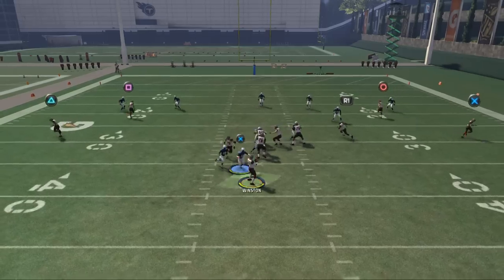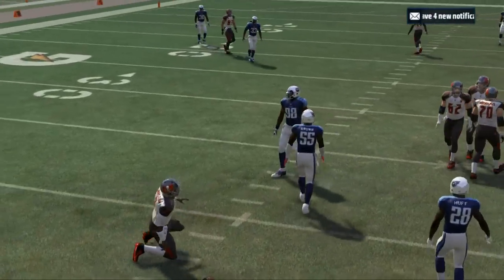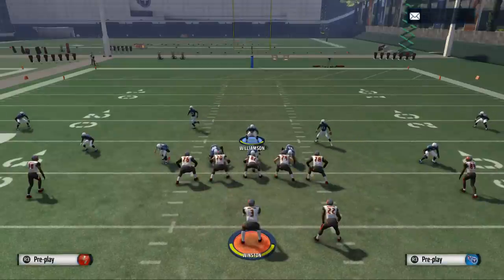And what you'll see is you should get that same pressure off that left edge. You can see we get that nice pressure at the quarterback — pretty quick pressure from the Big Nickel Bear. We'll show you this one more time.